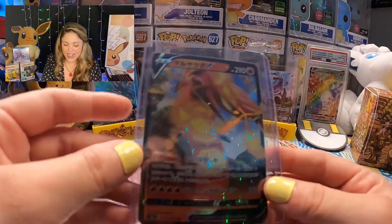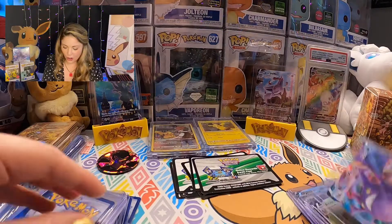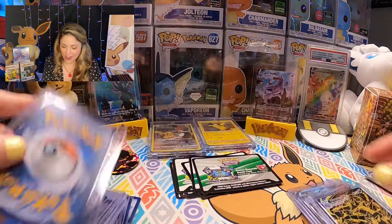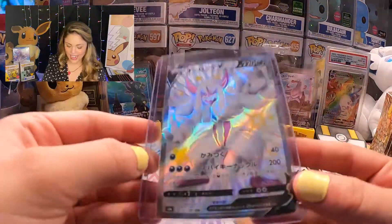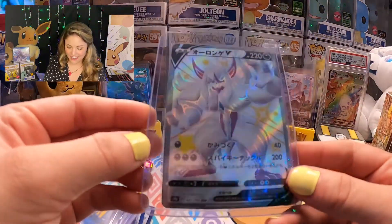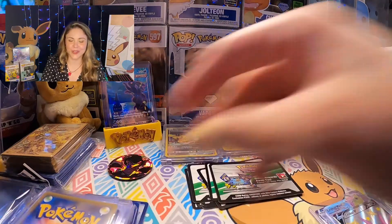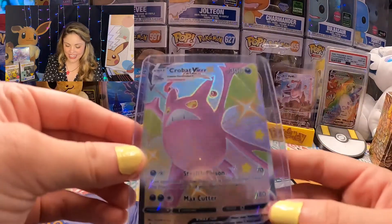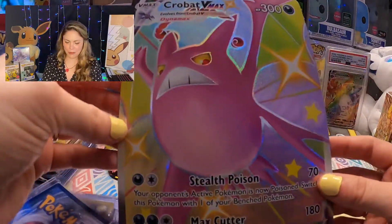Second to last pack — are we going to have some second to last pack magic? We got our electric energy. Ball Guy, Cufant, Weasel, Spinarak, Shinx, Cofagrigus. A Galarian shiny Perserker — I don't think I have this one. And an Indeedy V — very nice double pull! Fantastic. I do have the Indeedy V, but I don't think I have the Galarian Perserker. Very nice.